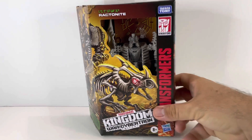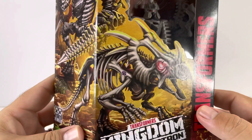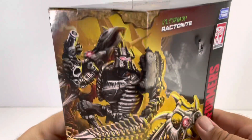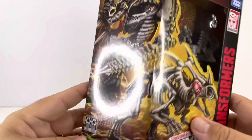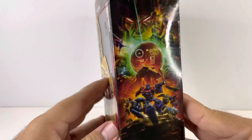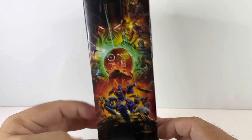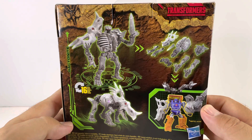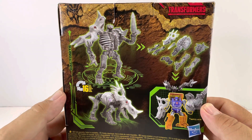Let's take a closer look at the box. There is Ractonite in packaging, there's a nice image of Ractonite in his alt mode, and a nice image of him in his robot mode. He is a deluxe class. On the top of the box we have the Predacons logo, and on the side we have that awesome Kingdom artwork. At the back of the box we've got Ractonite in his robot mode and his two alt modes.